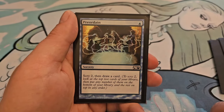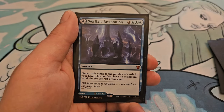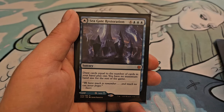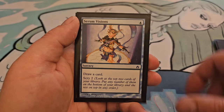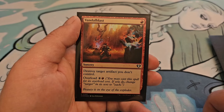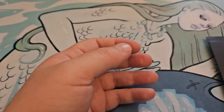Preordain, for 1 blue: scry 2, then draw a card. Seagate Restoration, for 4 and 3 blue: draw cards equal to the number of cards in your hand plus 1; you have no maximum hand size for the rest of the game. Serum Visions, for 1 blue: draw a card, scry 2. And Vandal Blast, for 1 red: destroy target artifact you don't control; Overload for 4 and a red.